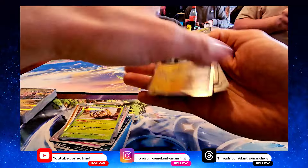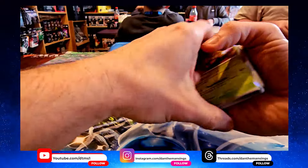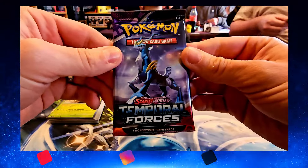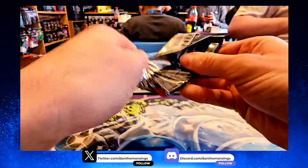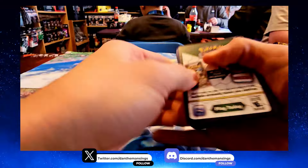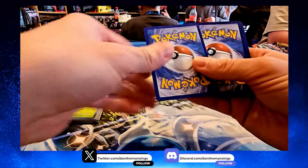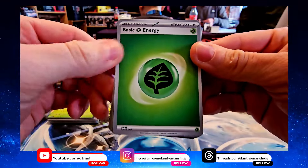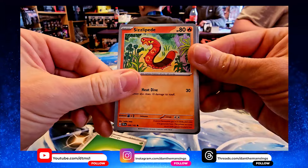I'm feeling lucky with this third booster pack. Let's open this up and see what we get inside. Remove the card, put it at the front, and we get a Grass Energy.